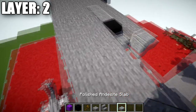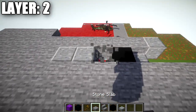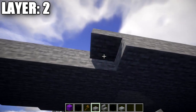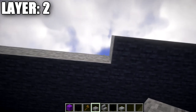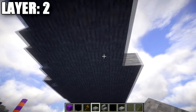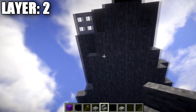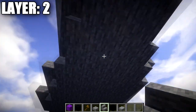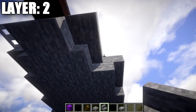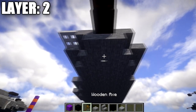Going back up to the front, grab a polished andesite slab and go off the first stone block with it to the side, then go back from it with a black concrete block. From that point, place a row of 12 stone blocks going back. Then place two stone upside-down stairs followed by a stone top slab. Adjust the area so the stone stair becomes a stone full block and the one next to it becomes a stone upside-down stair.